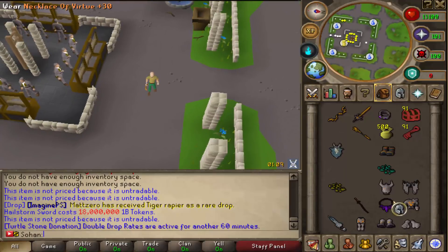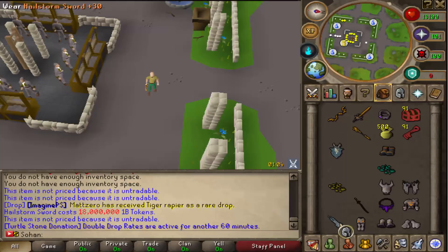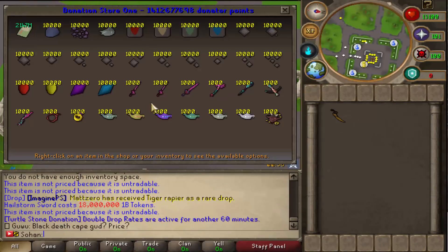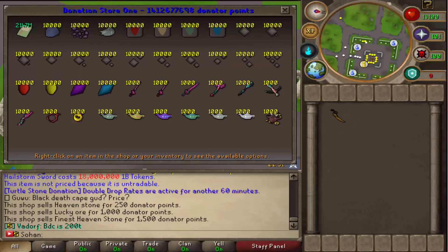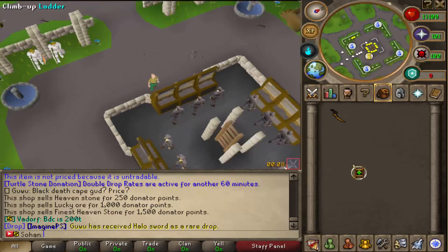After doing all that, there is one more way to make your item even better. As you can see when I right-click my armor and my Hellstorm Sword, there is a plus 30 bonus on it, and you can actually make your Cutlass plus 30 as well. Pretty much all the items you need are in the data store — you can obtain heaven stones, lucky ores, finer stones, and all the master stones from doing loads of stuff in-game. I'm going to make another video explaining how that plus 30 upgrade system works, since it is fairly complicated.